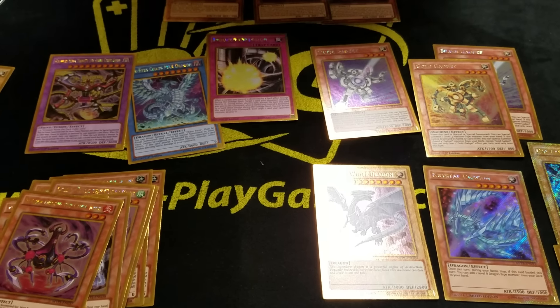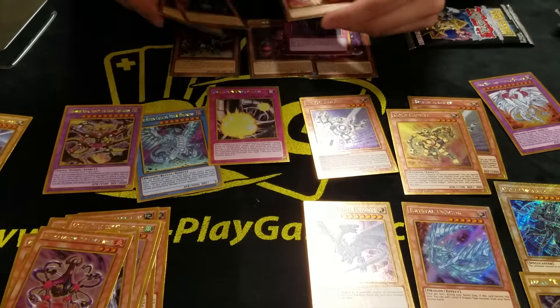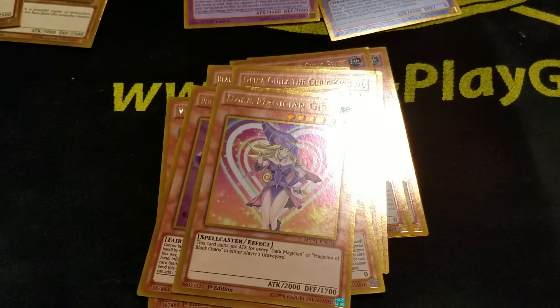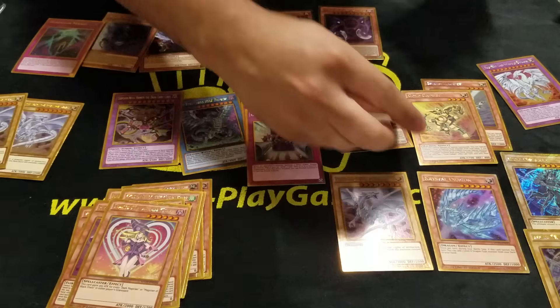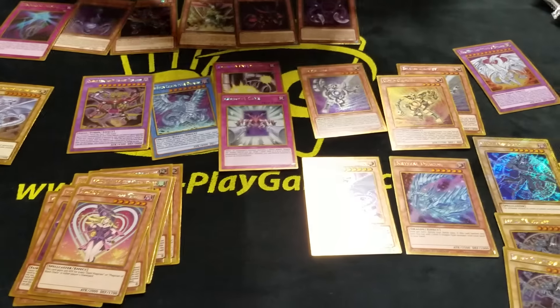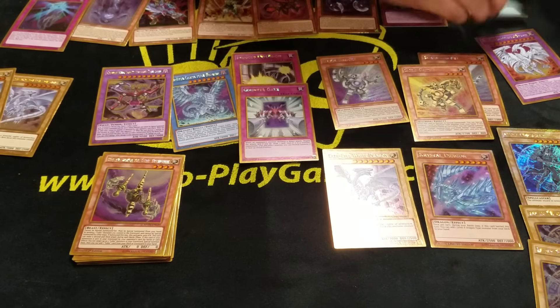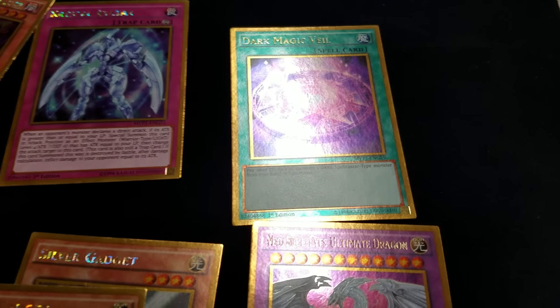The Cubics are actually getting a Level 4 support with another normal summon monster. They got a normal summon that I think Foolish Burial helps with. Some of the Dark Magicians are in here too — if you guys like the Dark Magicians, this is where the Kiwi, Berry, Apple, and Chocolate all come in — all the flavors. The traps for Magicians, Cubics, the spells for Dark Magicians — a lot of support came for them, including the popular Dark Magic Veil.